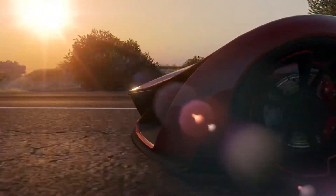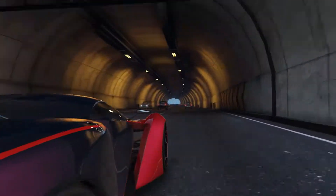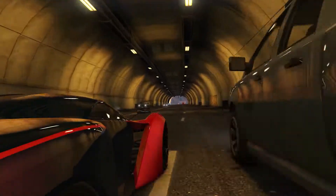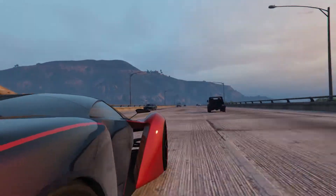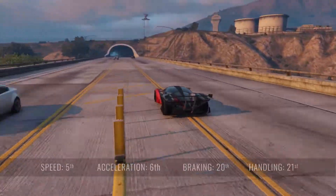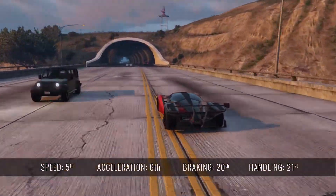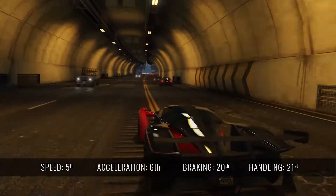In terms of performance, the X80 Proto is a two-seat supercar with a top speed of 127.5 mph. It's all-wheel drive, has a six-speed transmission, and it's one of the lightest supercars in the game at only 900kg. This car ranks 5th in top speed, 6th in acceleration, 20th in braking, and 21st in handling.